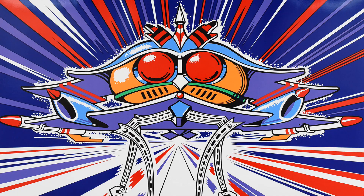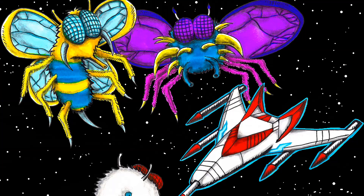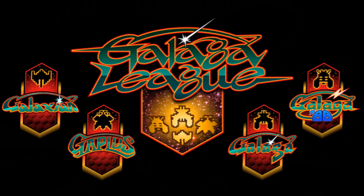As the story goes, the insect alien forces known as Galaga are taking over the galaxy and it's up to you and your spaceship to blast them to kingdom come. A few years ago, in conjunction with the 35th anniversary of Galaga, the Galaga League was created by Namco, officially placing four core games in the same lineage: Galaxian, Galaga, Gaplus, and Galaga '88.